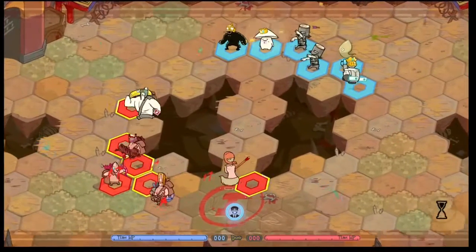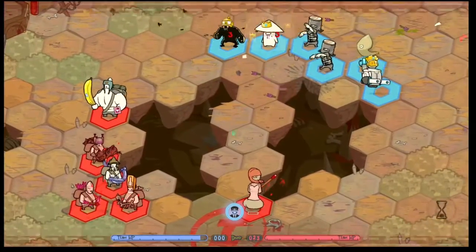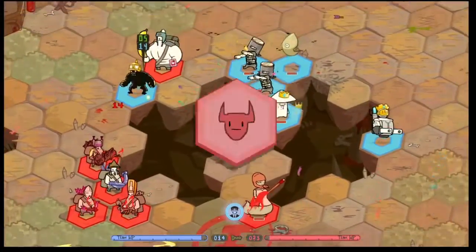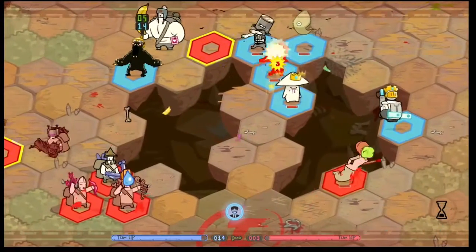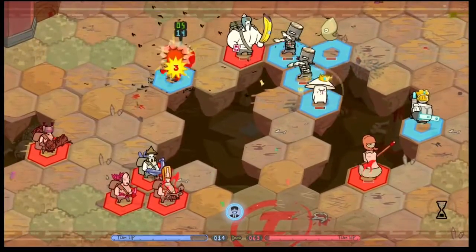Offensively, it has an area of effect poison damage attack that deals about four to seven to every enemy around it, and it has lingering poison damage that stays in the tiles around it, dealing damage on later turns. The poison damage is super effective on cupcakes, gnomes, and mascots, but zombies resist it.